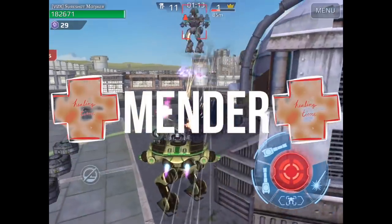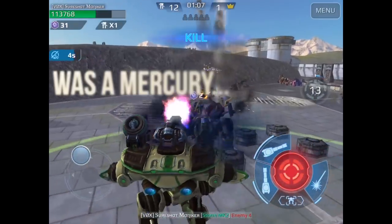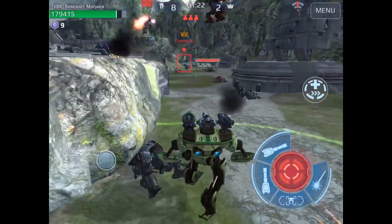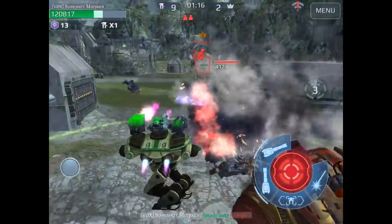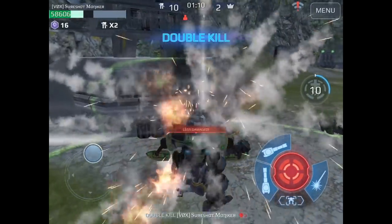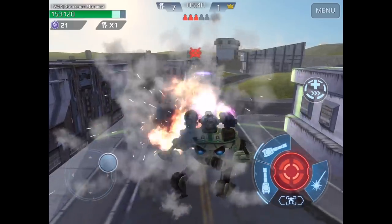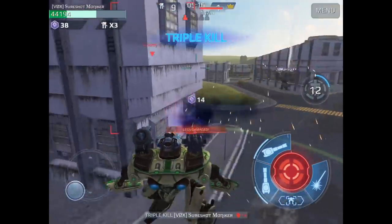The next counter build I like is the Mender. The Mender's skill lets you heal yourself, gives you damage resistance for three seconds, and provides a speed buff. That makes it really hard to kill, especially against stealth bots. Against two stealth bots, I was able to take both down. Healing combined with damage resistance allows you to withstand the stealth bots' high burst weapons.